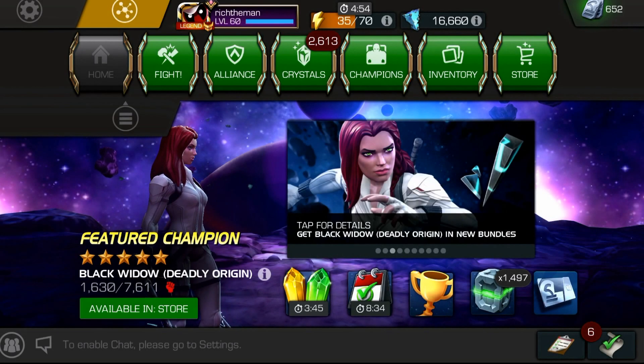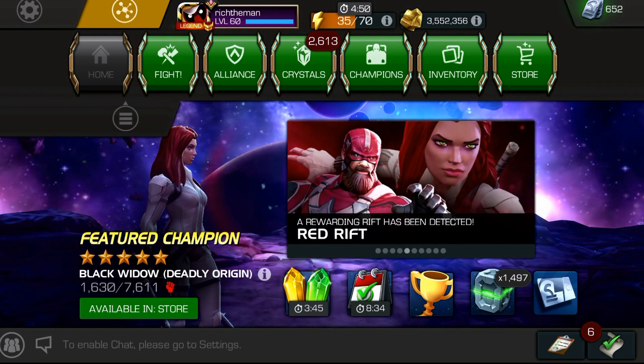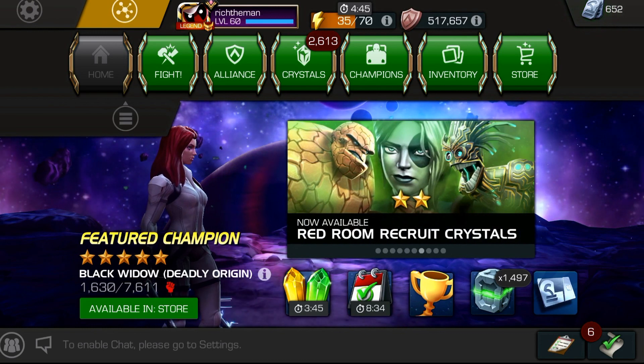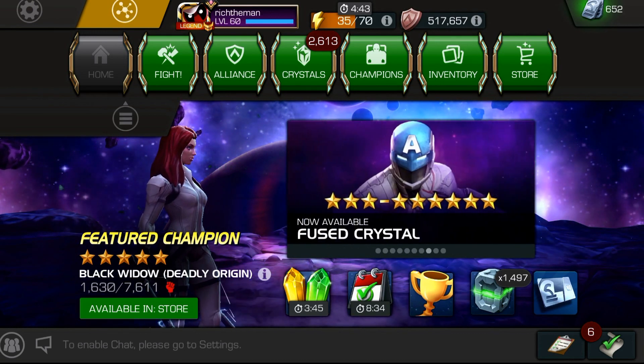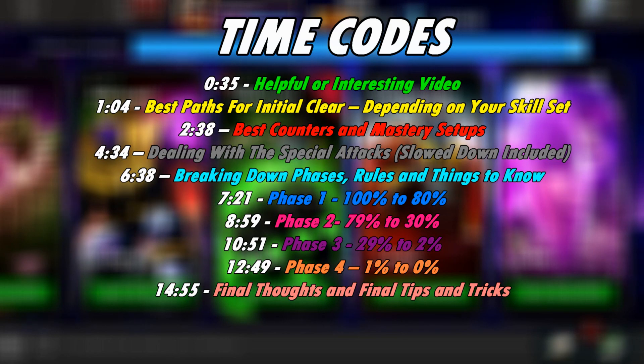Hello everybody, welcome back to the channel. This is going to be a very special guide on how to take down the final boss of Act 6 — that is the 6.4.6 Grandmaster — and basically going over how to make this more easier for a lot of players. This video is broken down into various sections from best paths, counters, and also breaking down the phases with footage of the fight itself. You can skip to wherever you like, and go check out my Discord where I've got this as a full write-up if you don't want to watch the entirety of this video.